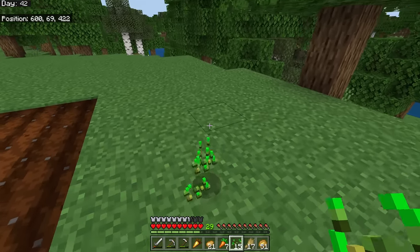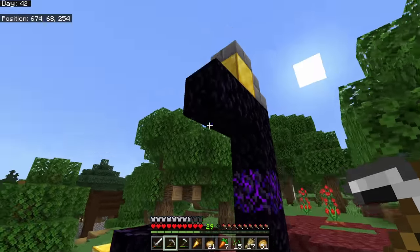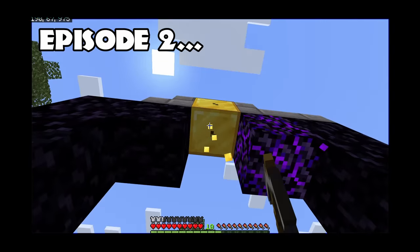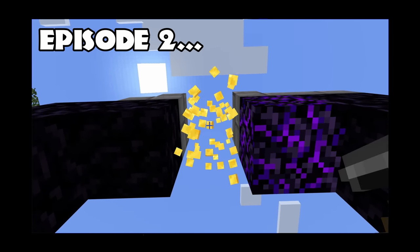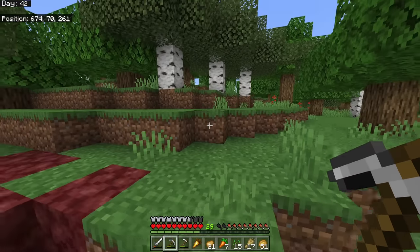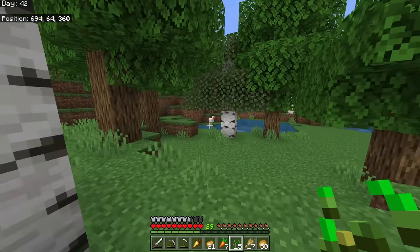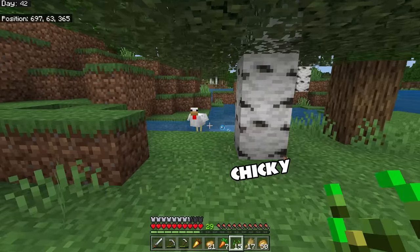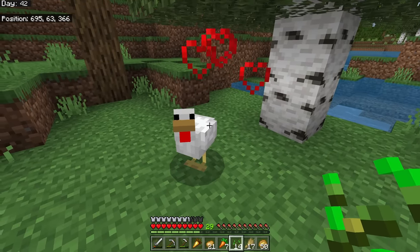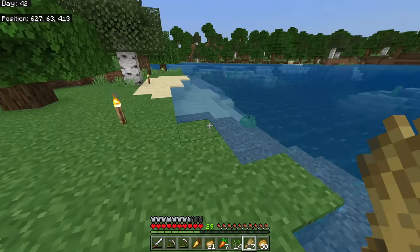Seeds have another use: chickens! Chickens will eat seeds, and just like with other animals, giving seeds to two chickens makes them breed and produce a baby chicken. Also, while exploring we found another ruined nether portal — great for early game gear — and a gold block, though it gets destroyed if you mine it with a stone pickaxe.